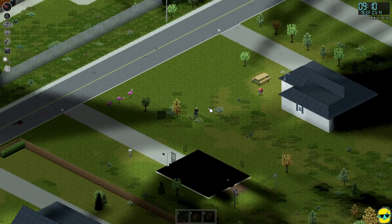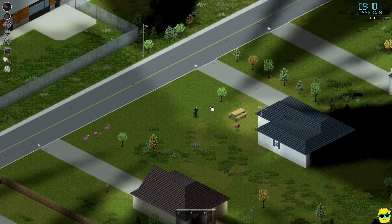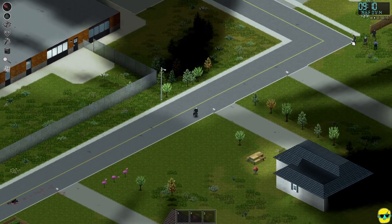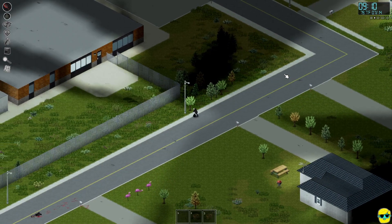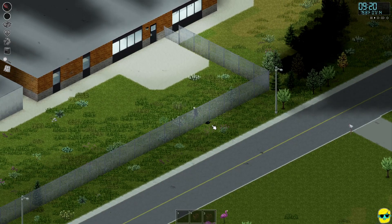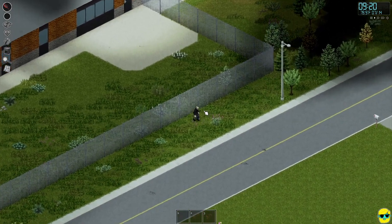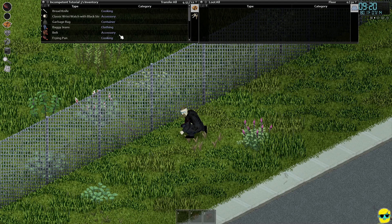I'm going to stand up and just get around and run. There's a ton of zombies right there, like we had talked about, so I'll crouch. This is insane, but it is possible that we find something. You see how I dropped my garbage bag? You can climb this fence, but you can't carry the bag over. So it's worth remembering that.